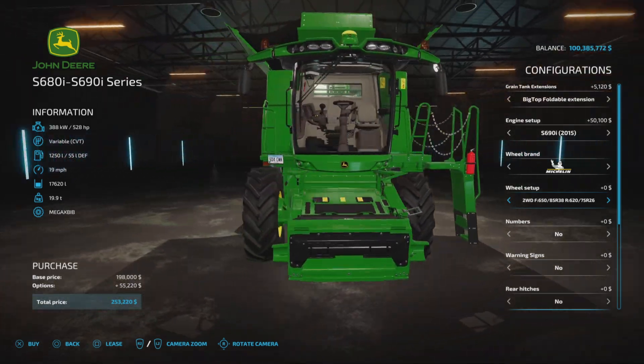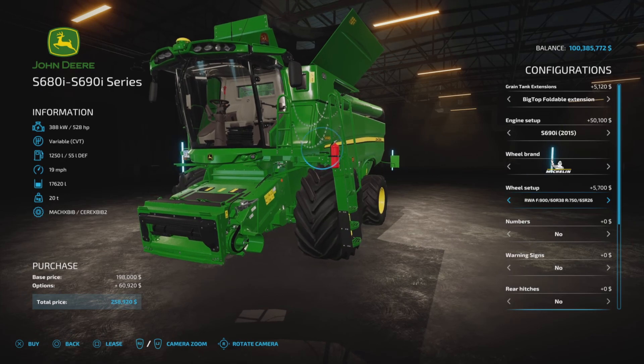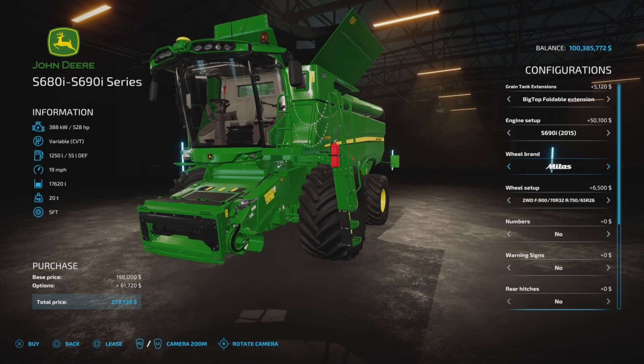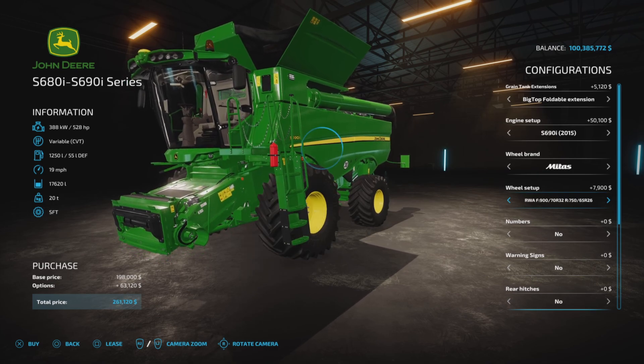Continental is a bit cheaper for the base model tires, and you can bump that up to different styles — the crawler track is going to cost you $15,000. Michelin has no extra charge, which is nice, but you can bump those up to a wider tire, and the crawler track is the most expensive so far at $19,700. Midas — you start with that one and can bump it up to a crawler track if you like.